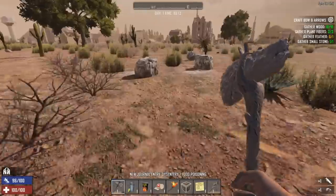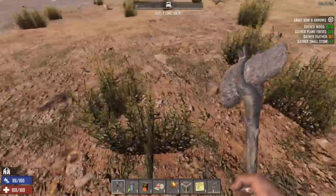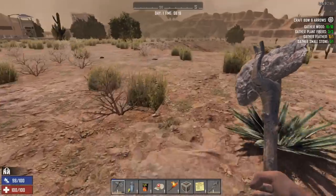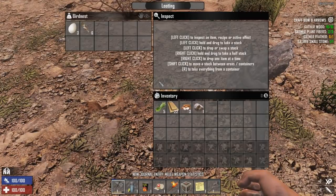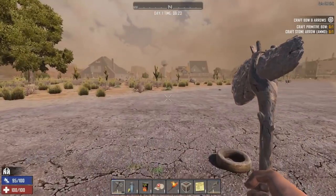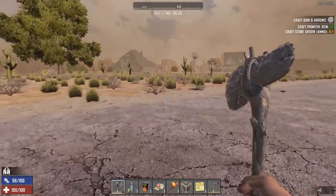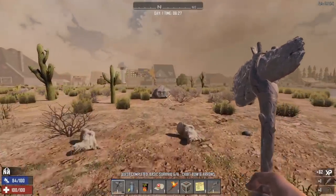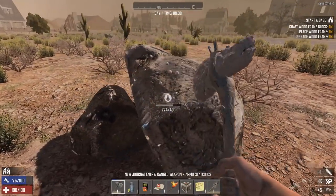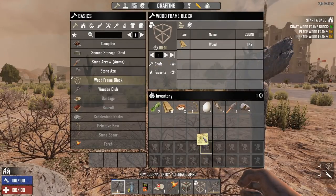Seven mil — I gotta find a feather. I saw a chicken back there but I don't want to kill it — I'll save that for later. Oh, already a military outpost! Found a bird's nest. Scattered throughout this world are all sorts of buildings and points of interest, some of which are very interesting — like that military camp where we can loot up with some really good stuff. That's definitely going to be the game plan. I gotta grab a couple more small stones and break this rock. It's nice that we spawned so close to a town right off the bat.